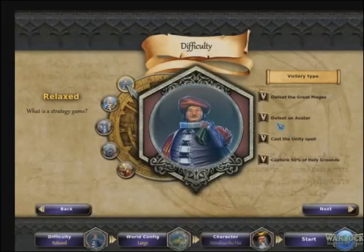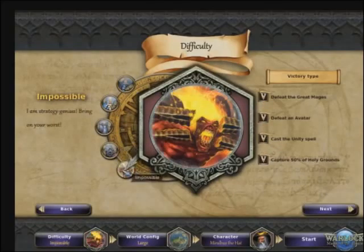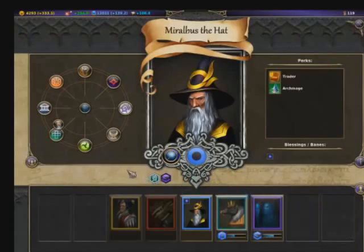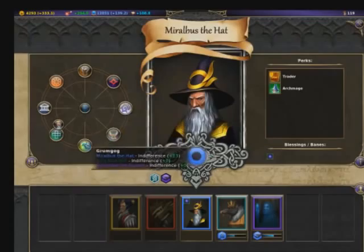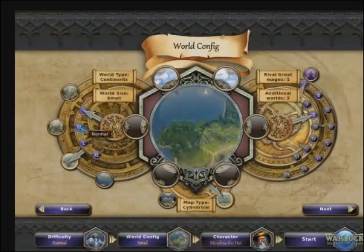There are four victory conditions you can aim for, each of which can be toggled on or off when setting up your game. There is 'defeat the great mages,' which requires that you be the last great mage to keep your capital. Incidentally, if you lose your capital in any game, you lose the game. The second is 'defeat an avatar.' In the game, you can foster a relationship with one of the many deities, which gives you access to new spells and special units, but the opposing deity will get angry with you and deny you access to their spells and units. If you reach the max relationship with one of the deities, the opposing deity will manifest themselves as an avatar eventually, despite you. Defeat the avatar, and you win.